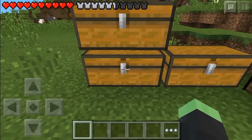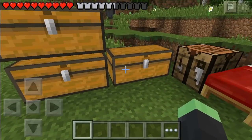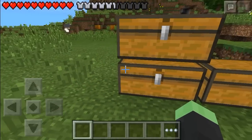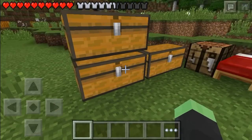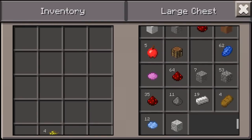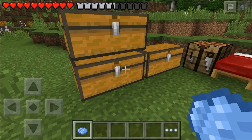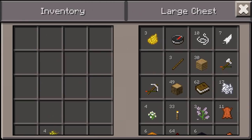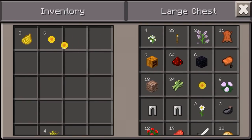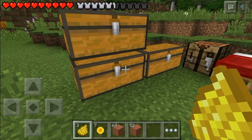I think it looks cool - I like how in Pocket Edition you can set your chests right next to each other and they both work. I have been messing around with hardened clay as I said, and I have decided that I will not be using light blue. I am going to be using yellow - I have decided this because I think it looks actually amazing.